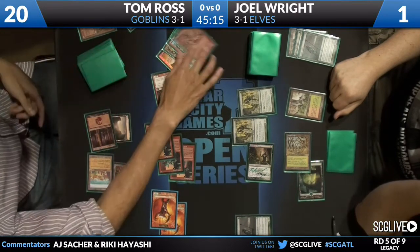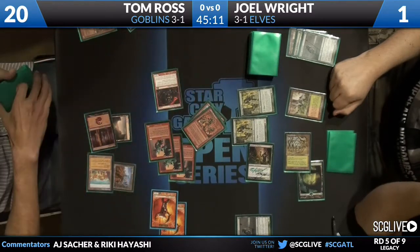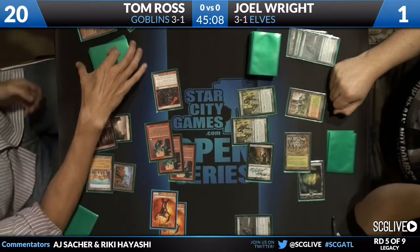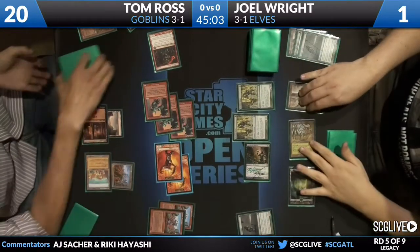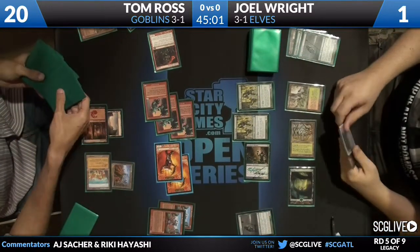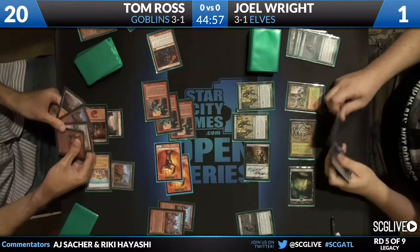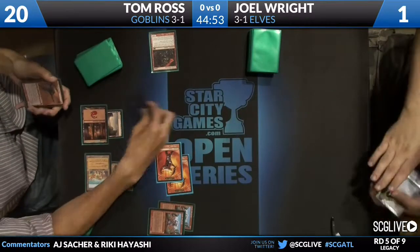He hit a Ringleader off of it and put it into play with a Lackey trigger — all in response to the Lackey trigger. So now he hits another Ringleader and a Skirk Prospector. Hits another Ringleader off of the first Ringleader, so that's coming into play. And that's going to give him a lethal Tarfire. It is indeed. And Joel Wright scoops it up.